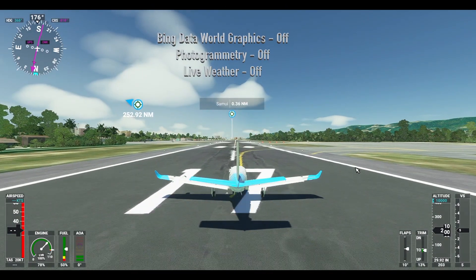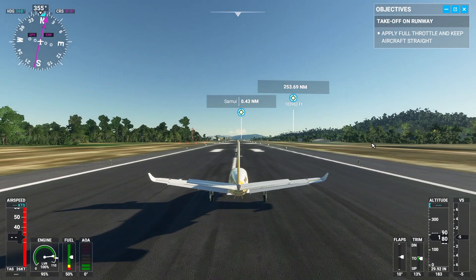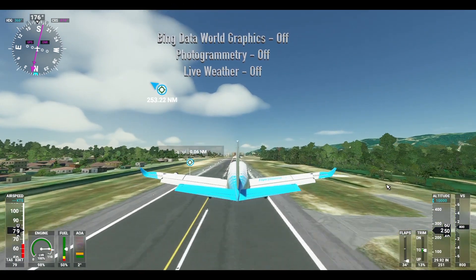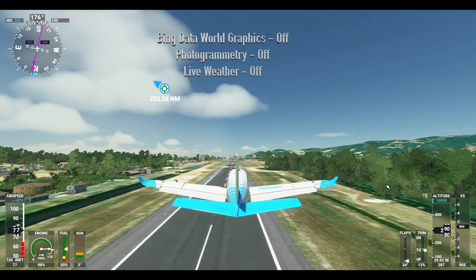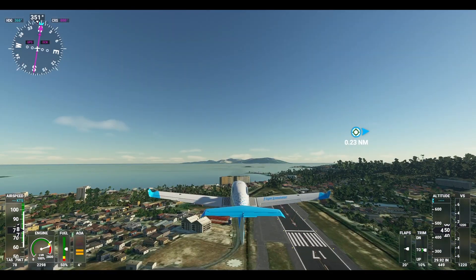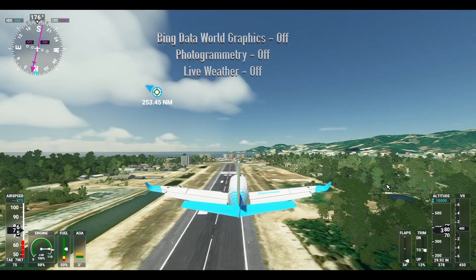This is without the Bing world data graphics and live weather. This is back with it — still quite fine without it, it's playable, but much better and it doesn't seem to be any difference in performance. If anything I would say it seems to perform better with the Bing, maybe because it's coming off the internet. So if you've got good internet I would say put the Bing on and give it a try because it's great. Also notice there's more buildings and things when you've got the Bing on.